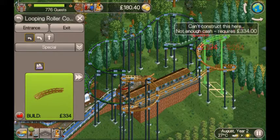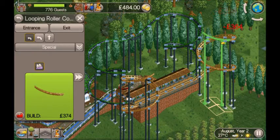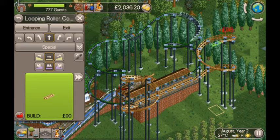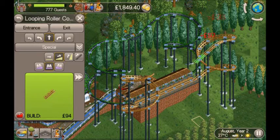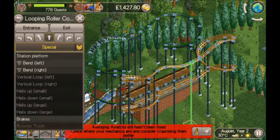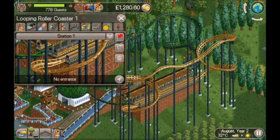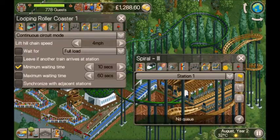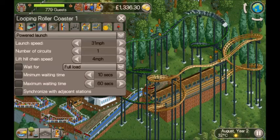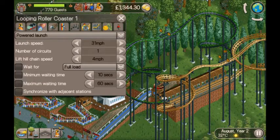Continuing the coaster layout — going down flat, across, and mirroring the back section. For the photo section, speed is critical. I initially tried it at around 45 mph and it just made it, but the excitement was only around twos. I upped it to 51 mph and the excitement improved significantly.